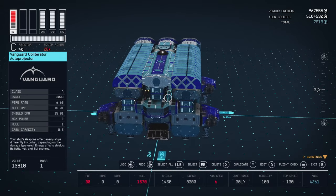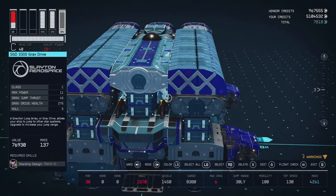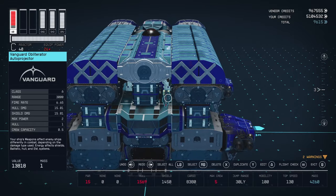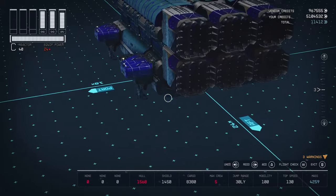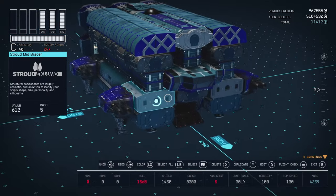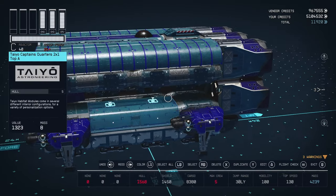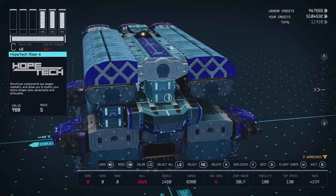We'll take off those weapon mounts. I've got a couple hidden right here underneath this hab — a neat little way to sneak things in is with these Hope Tech Riser A's. We'll pull those out. There really isn't a lot of room for any frivolous or unnecessary components on this ship. We'll go into some of these structural pieces — these are Hope Tech Riser A's, and there are quite a few of those, about nine on this ship. They're really good for squeezing cockpits into hidden spaces, and they kind of look cool — very utilitarian.